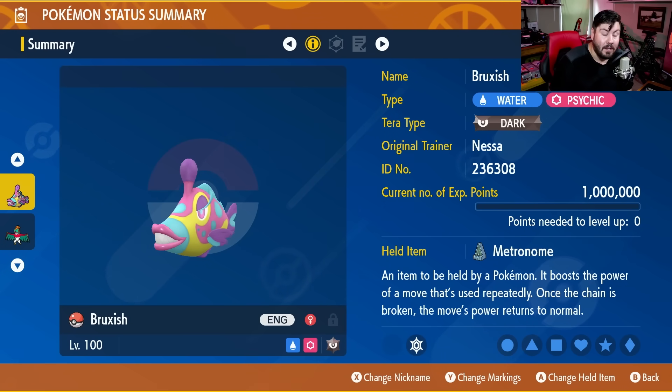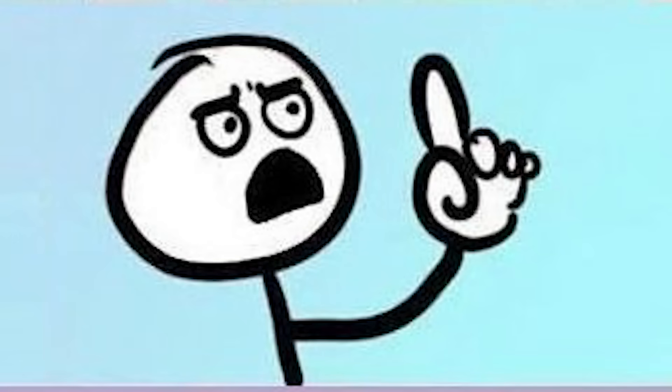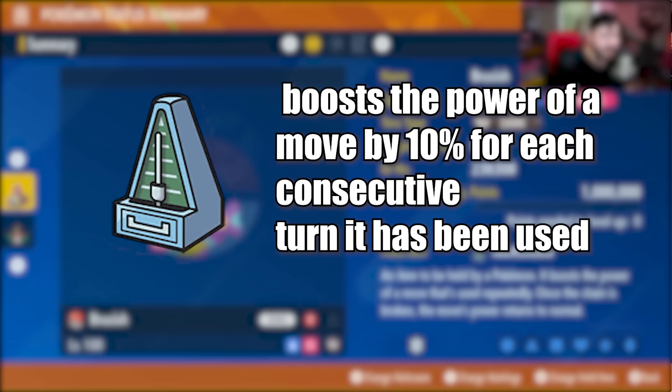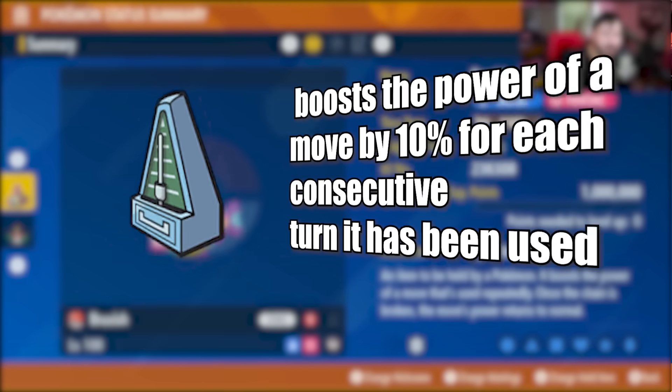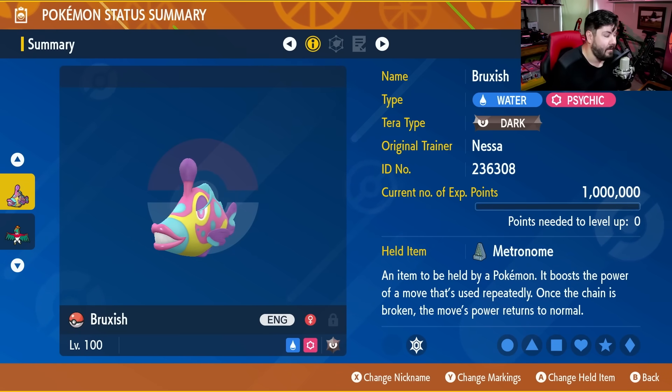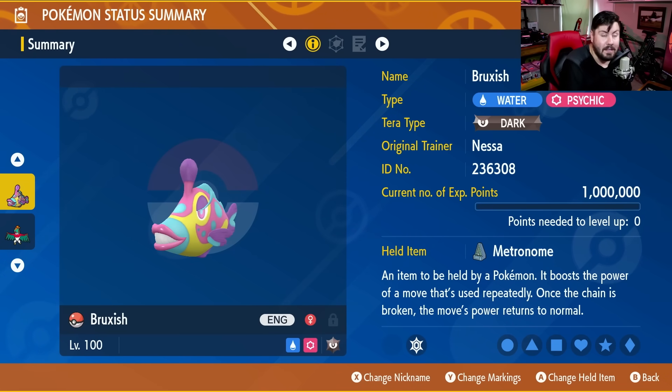Our Tera type is Dark, and I know what you're going to say — what about Aura Sphere? Trust me, I've taken that into account. Anything other than a crit, you're going to be fine on this one. The held item is the Metronome, as it has been for most of the builds we've done. I know there's controversy around it, but for this one it gets the job done and is honestly the best choice. And we're level 100, because it's got to be level 100.